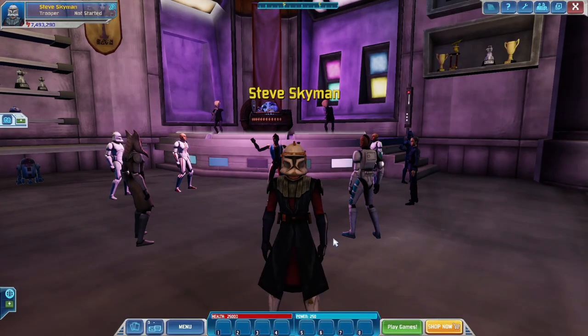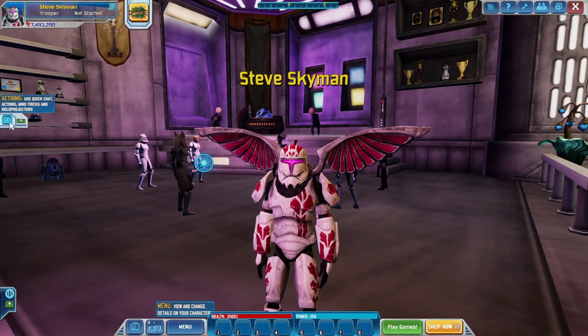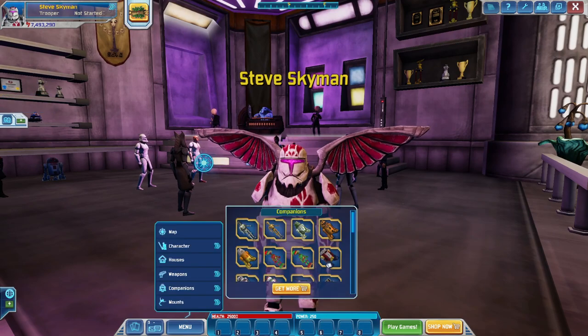We have both of them, and now let's try this Cupid Clone Trooper on real quick. Just give me a second to change into it. Here we are — this is what it looks like when you wear it. And I will get out the Heart Droid too real quick.